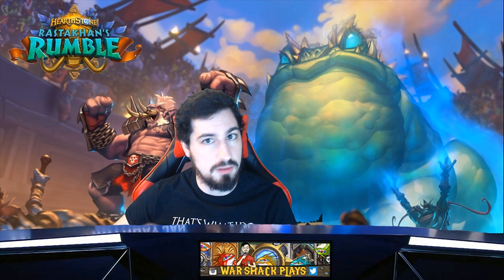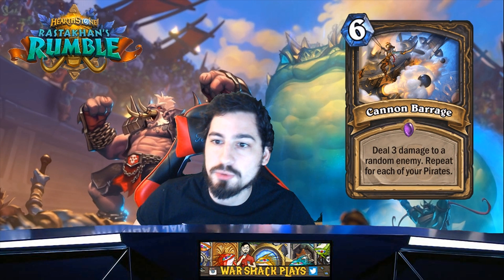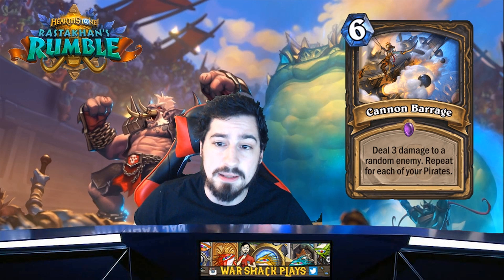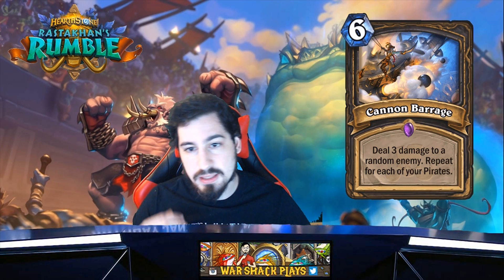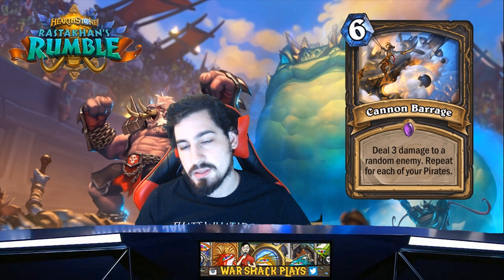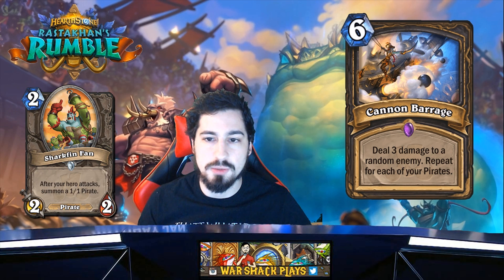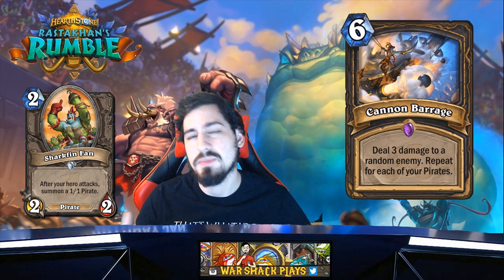First card — Cannon Barrage: deal three damage to a random enemy, repeat for each of your pirates. Six mana Rogue card. Three damage to random enemies, could hit minions or face. Six mana — they already released a pirate, the two mana two-two guy, and that's a decent way to generate pirates.